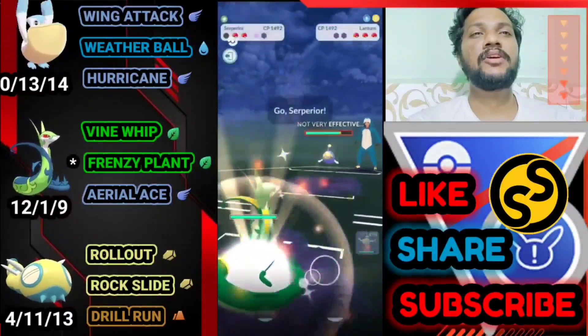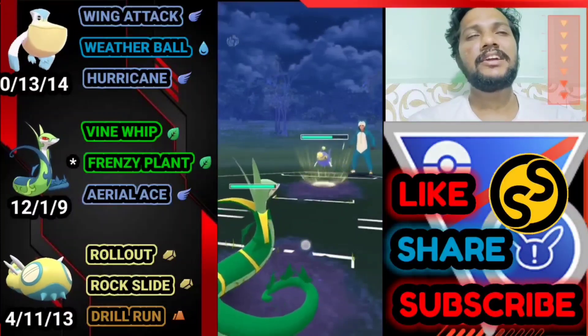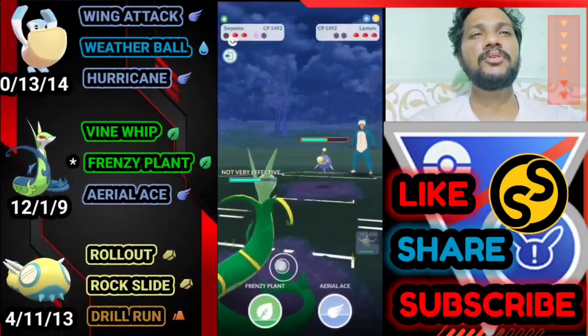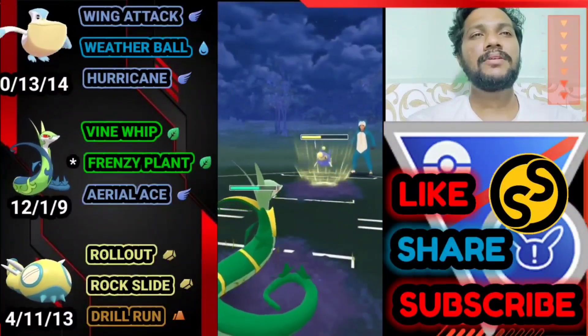I didn't see the switch. Let's immediately bring out Superior — we got full advantage and he doesn't have any shields. We can easily take him down. Thunderbolt doesn't do damage. Let's over-farm him because I think he has like three Water-type Pokémon.